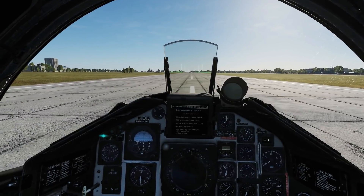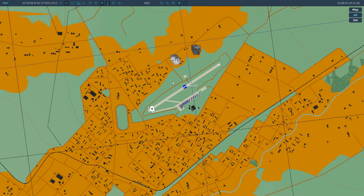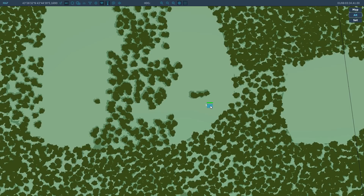The first way we're going to look at is calculation. We're going to go and look at our target — it's actually friendly but we'll pretend it's hostile — and we're going to hover our mouse above it. If we look at the top left of the screen we can see its elevation. It's slightly cut off but it reads 1690 feet.